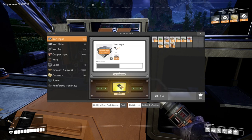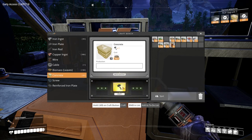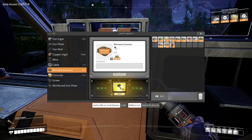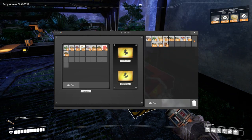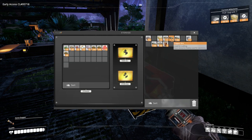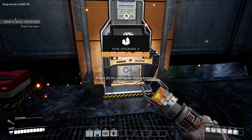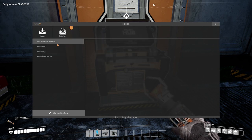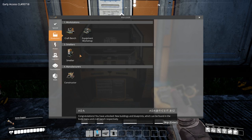So we need another 11 iron plates and 2 more concrete. We've got heaps of concrete then. I'm just gonna max out all this. Go back in here, get rid of biomass, get rid of you — I think that'll do. Let's go concrete plates, upgrade our hub. Receive new mail. Congratulations, you have unlocked new buildings and blueprints which can be found in the build menu and craft bench respectively.